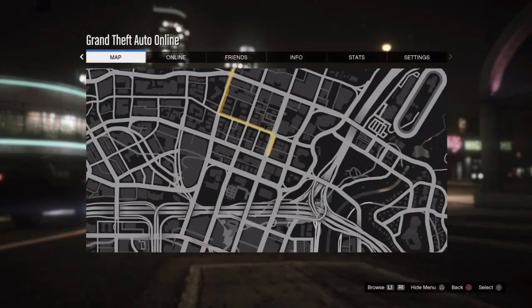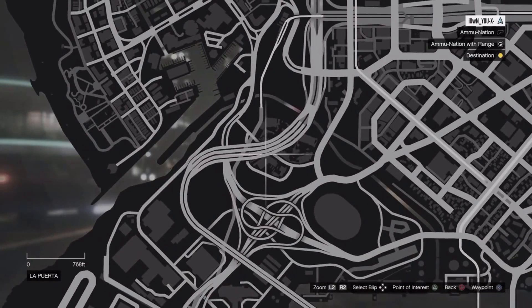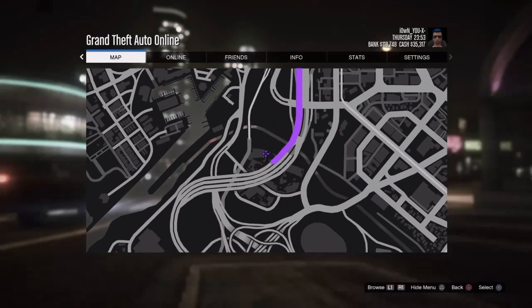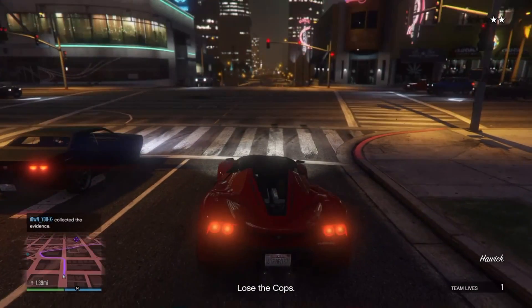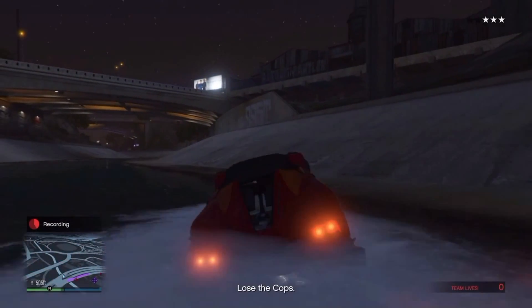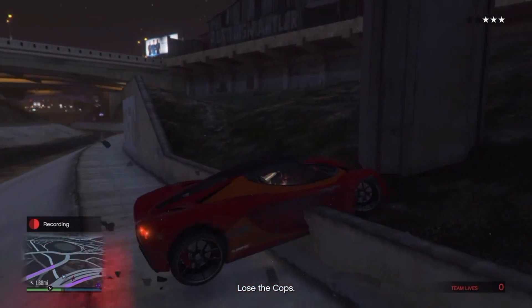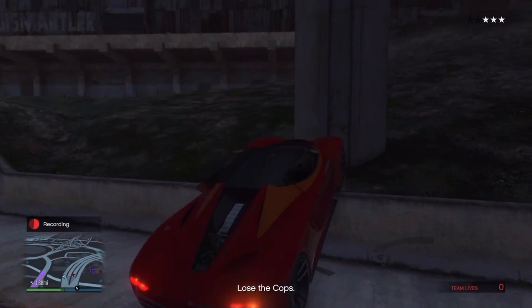Pull up your map and go to the exact location I'm about to show you, then just drive there. Once you've driven in there — as you can see, my driving isn't great, I tried to jump up there and totally missed — you've got to keep the police aggro on you.